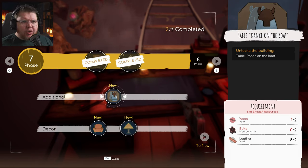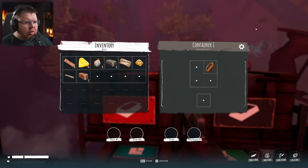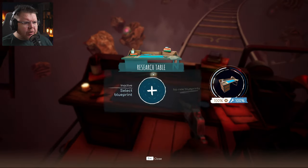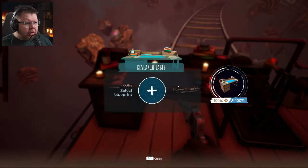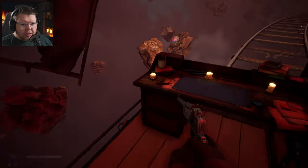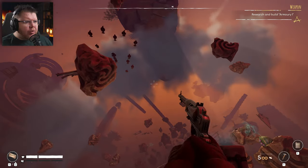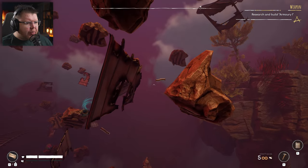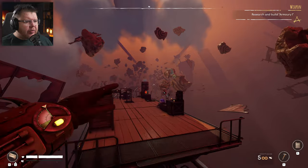Table Dance on the Boat — it's a building that unlocks... table dance on the boat?! That needs two bolts and one wood. Wait, do we not have any wood? I've got one wood here — it needs two. I've got a memory like a goldfish! We want two bolts and we need some wood. Is there any wood around here I can reach? I might just be out of range — I'm going to have to back the train up a little bit.